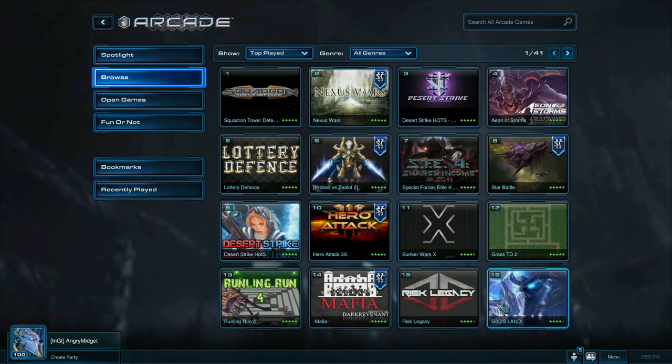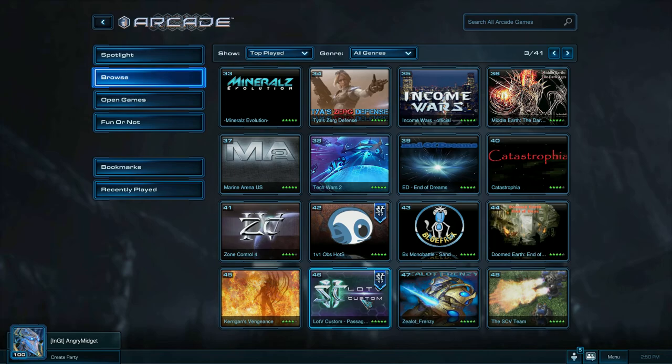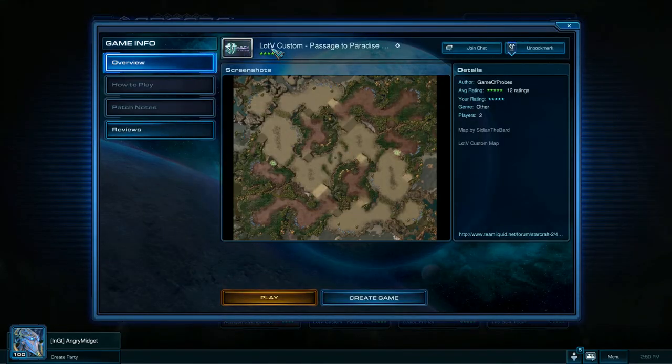Go to the Arcade. Go to Browse, Top Play, All Genres, and go to page 3. There's this thing right here — Legacy of the Void Custom. Just type that into the search bar if you want.